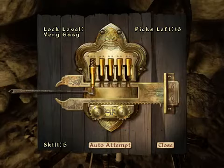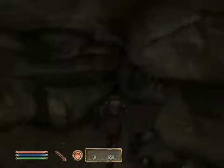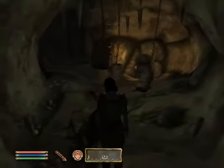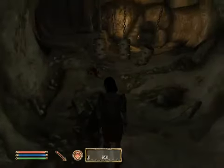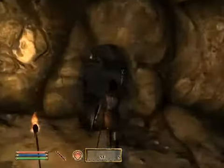Here's the lockpicking! It's simple. It gets harder depending on the level of the lock. That was a very easy lock, so of course it's very easy. Trip wire! Let's run through it! Ah, crap! Did you see that? We would've got hit by those if I didn't step back. The goblin, however, is an idiot, even though he's probably the one who set up the trip wire. Stupid, stupid goblins.